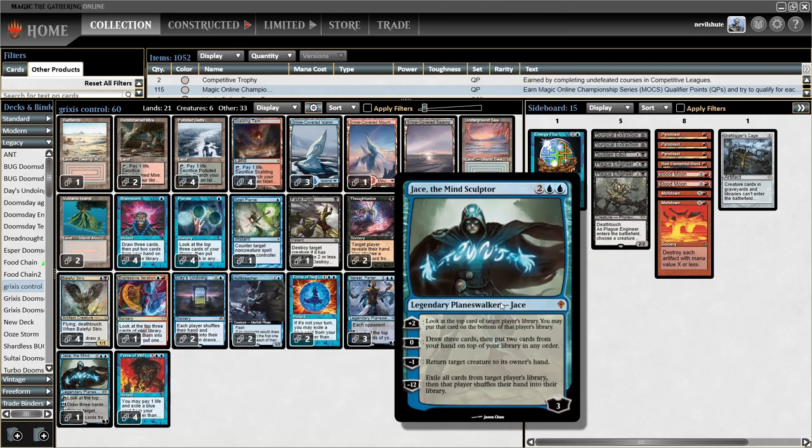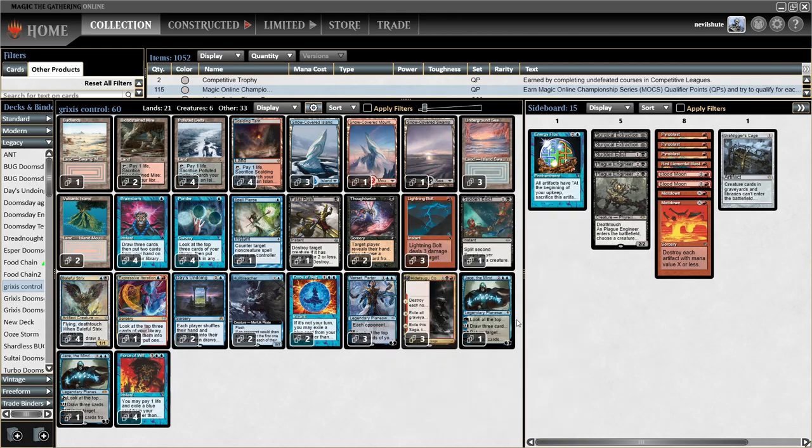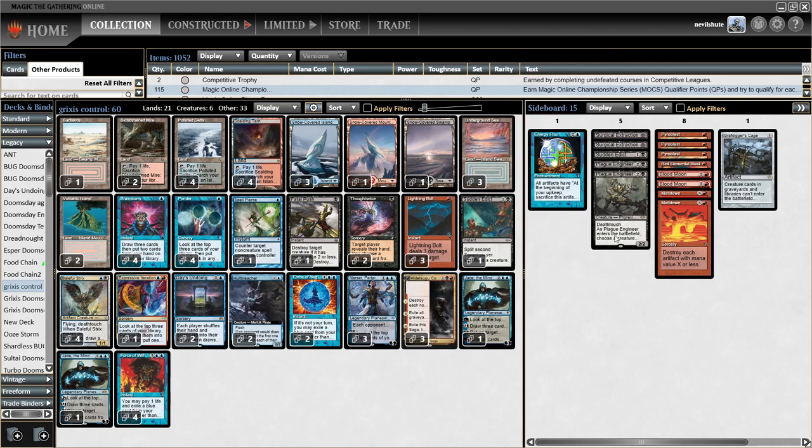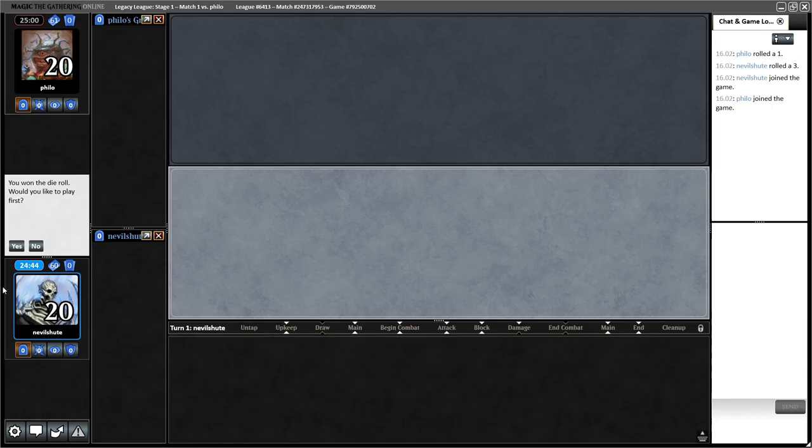For Murktide Regent and similar threats, Jace also acts as pseudo-removal. Anyway, I'm going to go ahead and play the League, and we'll see how we go. If you don't enjoy me playing anything besides Doomsday, feel free to let me know. And if you feel like something like this is fine every once in a while, go ahead and let me know in the comments.